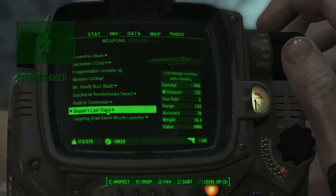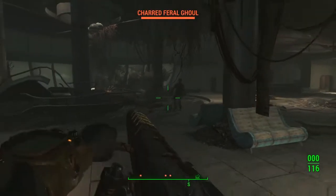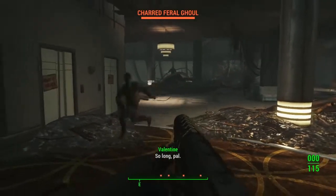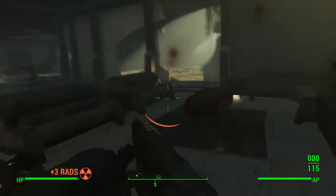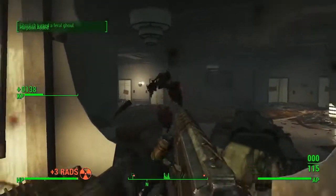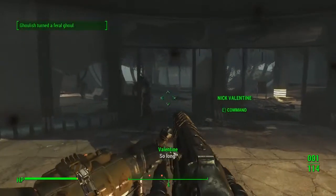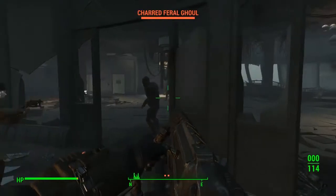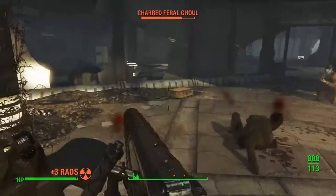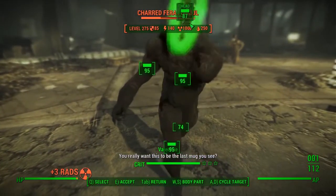Let's go ahead and equip this and see what we think. I've come to this hotel right here, and basically there is a very special way to use this weapon. I'm probably not against the greatest enemies to use this weapon with — they are the Rockard Charred Ghouls. Very tough, but as you can see, if you can land a shot quite well it will pretty much insta-kill them. A headshot really is better than anything else.